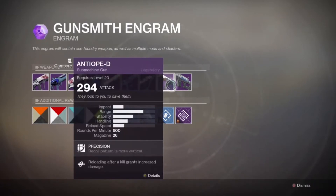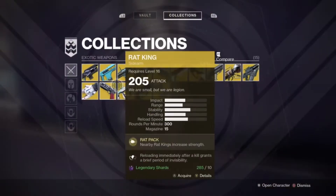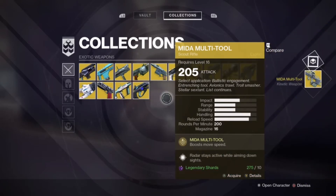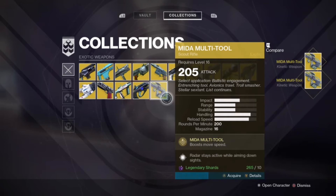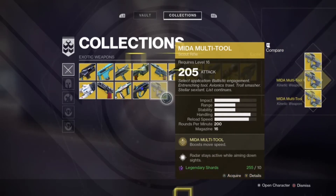Also, whenever Bungie comes out with a new expansion they switch up the NPC's weapons, which means all new guns, so knowing this method will definitely help you grind out those weapons. This method is simply to buy some exotics from the vault from your collection using 10 legendary shards and then dismantling them for weapon parts.